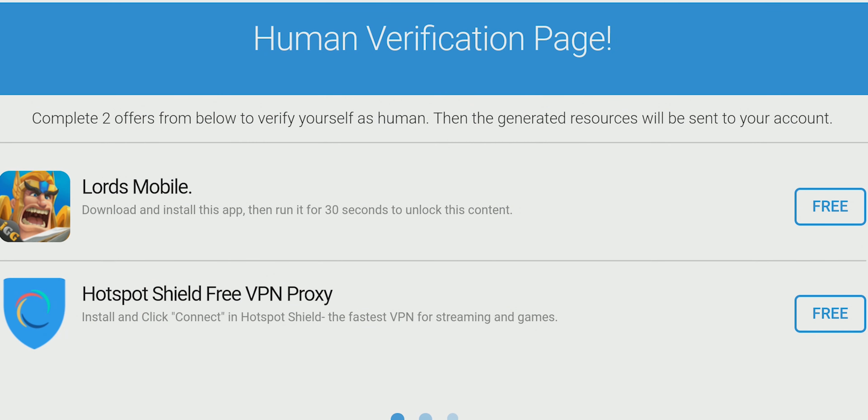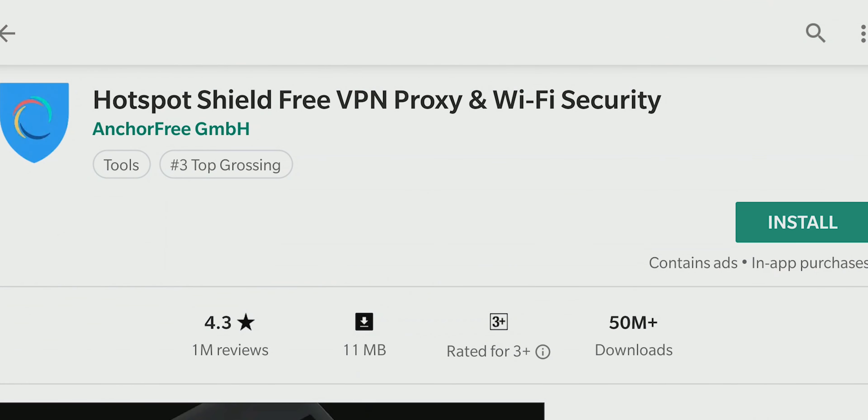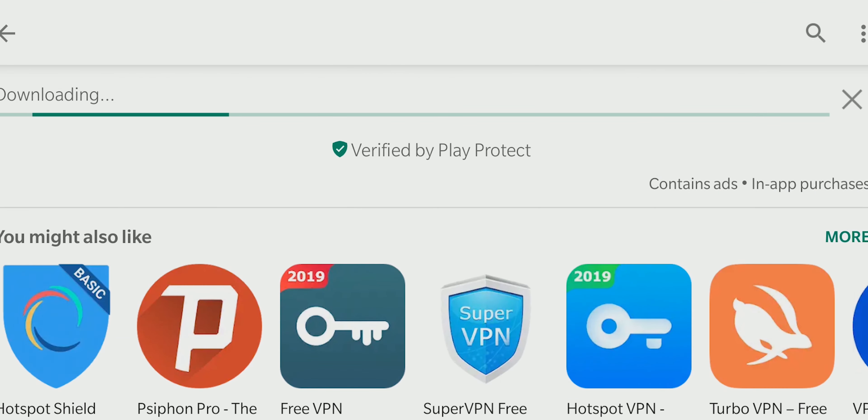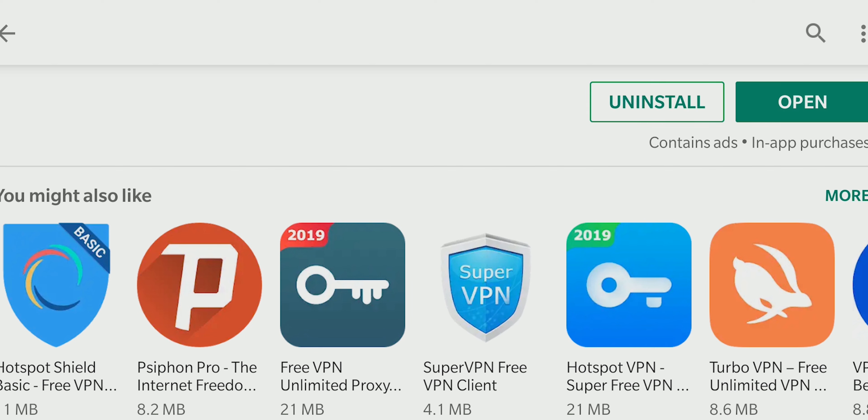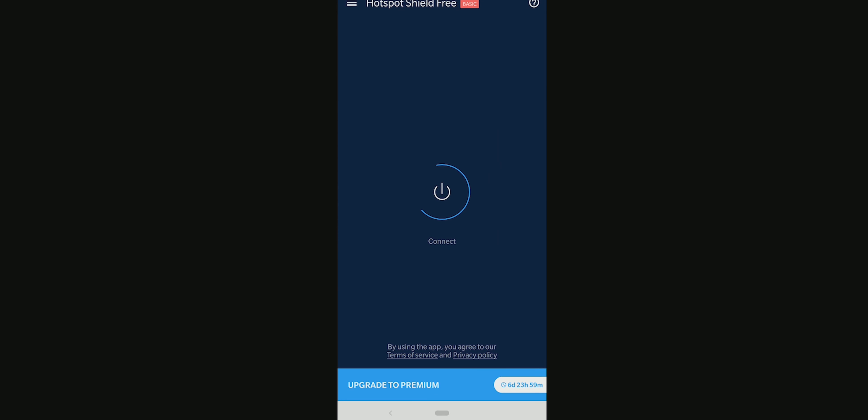On to the next one. It says that I just need to download the Hotspot Shield app and click connect. Okay then, let's download it. Open the app and tap connect.